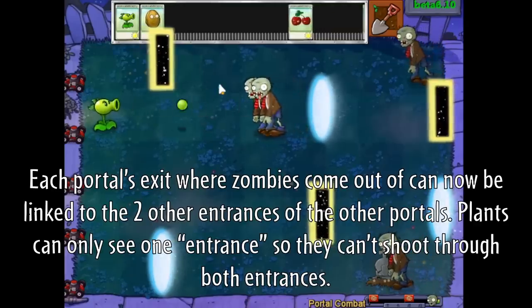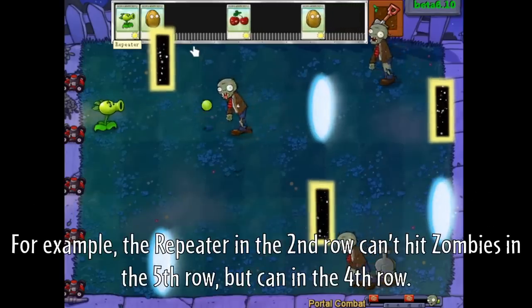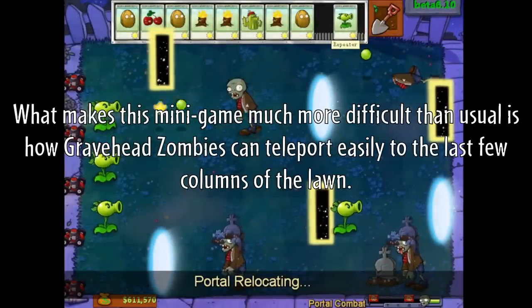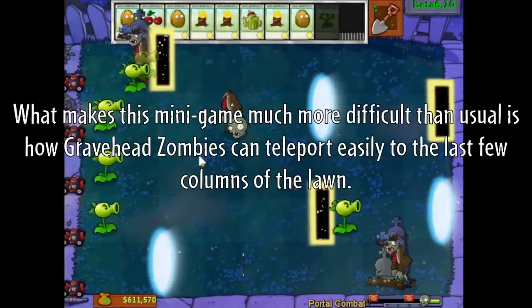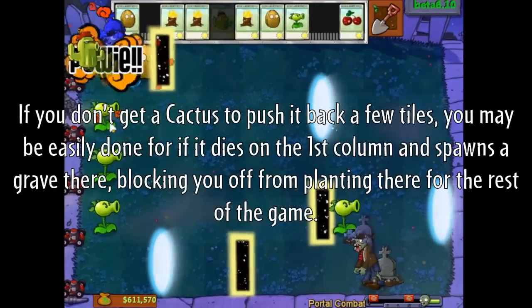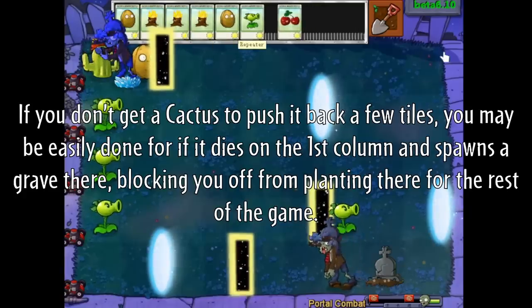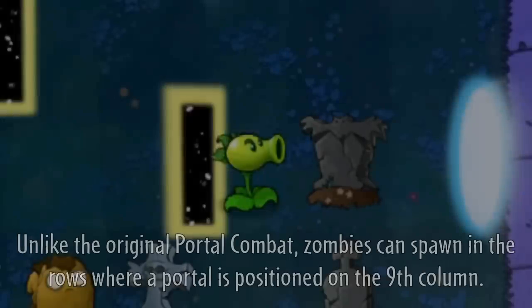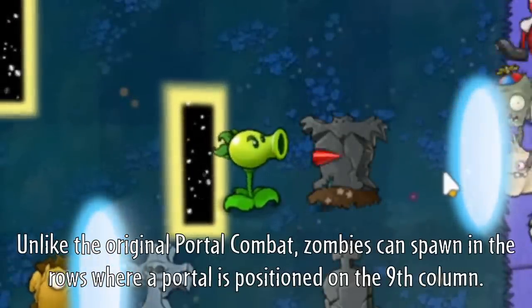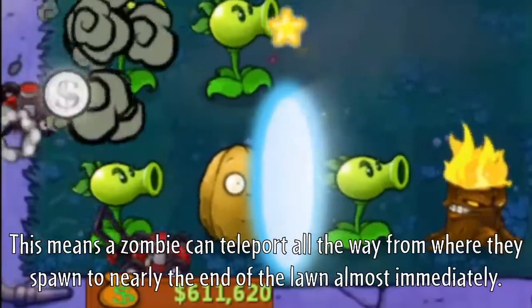Plants can only see one entrance, so they can't shoot through both entrances. For example, the repeater in the second row can't hit zombies in the fifth row, but can in the fourth row. What makes this minigame much more difficult than usual is how grave-fed zombies can teleport easily to the last few columns of the lawn. Unlike the original Portal Combat, zombies can spawn in the rows where our portal is positioned on the ninth column, meaning zombies can teleport all the way from where they spawn to nearly the end of the lawn almost immediately.